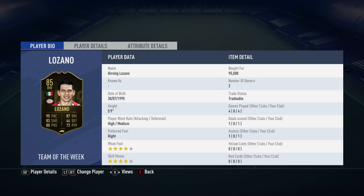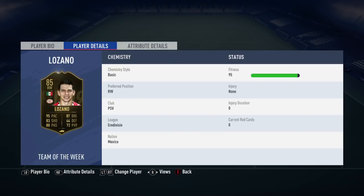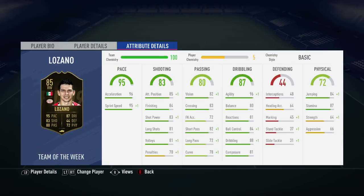Moving along into his in-game stats, his main setup is going to be his 96 acceleration, his 96 agility, his 88 dribbling, and finally his 84 ball control. I just had the regular basic chem style that I applied to him. I was going to apply a different chem style but I ended up just forgetting and not doing it in the end.